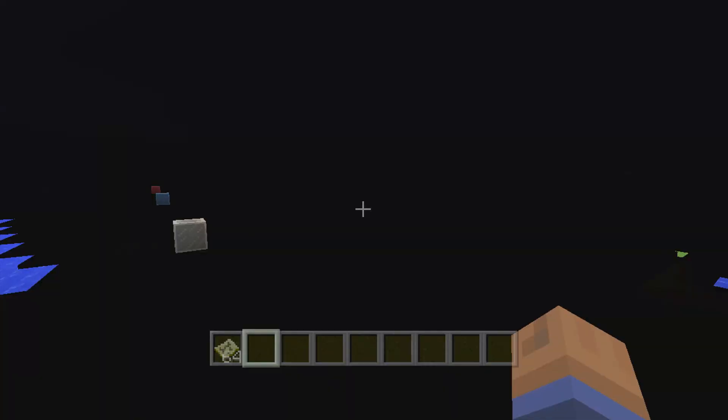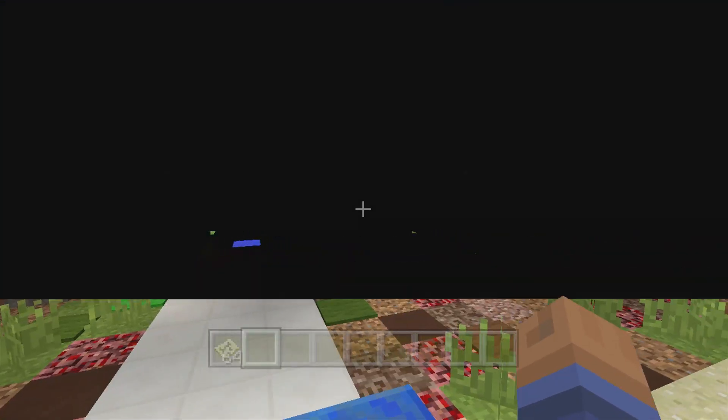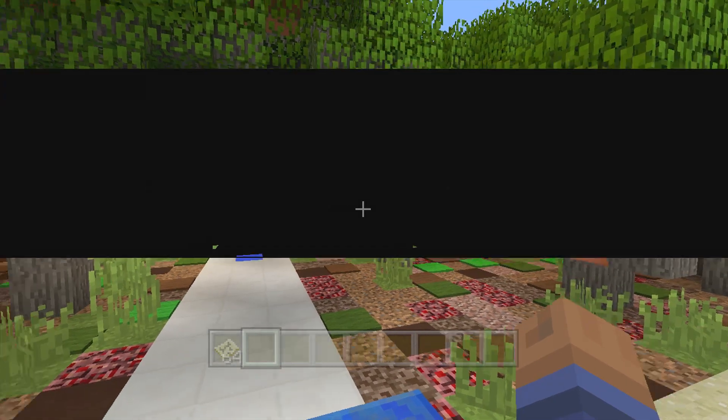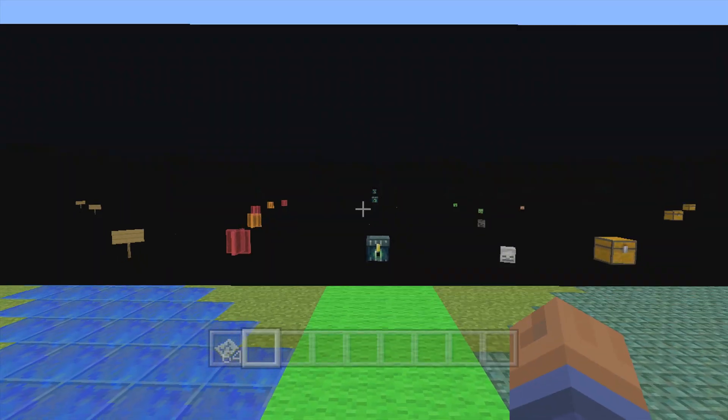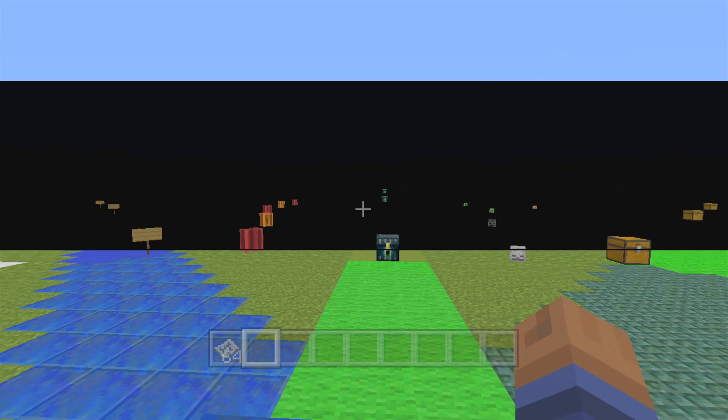You can see the stained glass from here. Let's look this way — and if I'm not mistaken, oh, there's a torch. So you can kind of see the torch. What happens is it looks like it blinks out everything, but maybe the blocks that are there — I don't know.